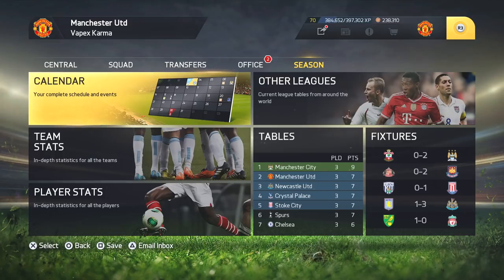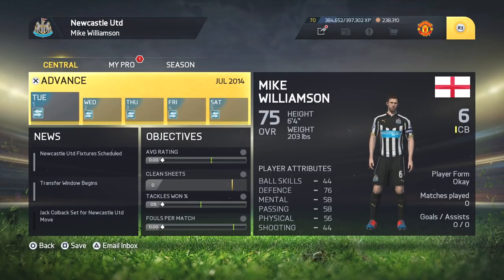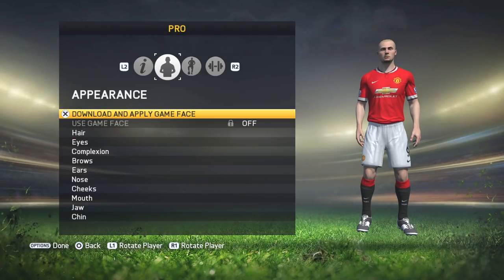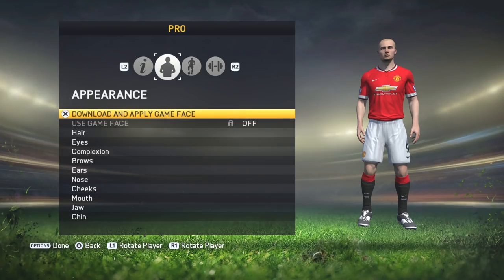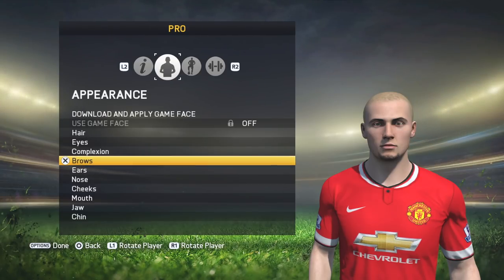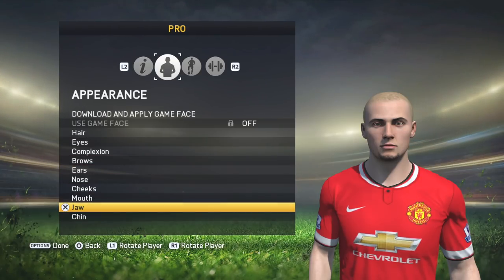Here's a look at player career mode — there's nothing really different to FIFA 19's version. A cool feature back in the day was the game face feature: you could scan your face, upload it online, and download it onto your game to use on your Pro. We don't get this in FIFA 19 anymore. But the rest of the customization is pretty much the same as what we're used to.